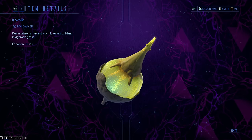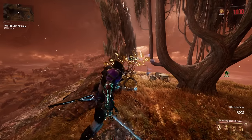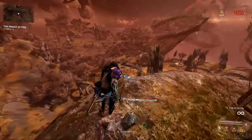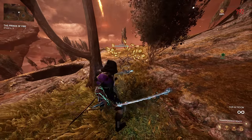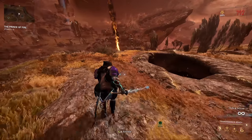Kovnik is a little tree you can find pretty much everywhere in the meadows on the Middle Island and the Upper Island. Really, this is the most common resource ever, so you shouldn't have any problem with it — well, at least with finding it.